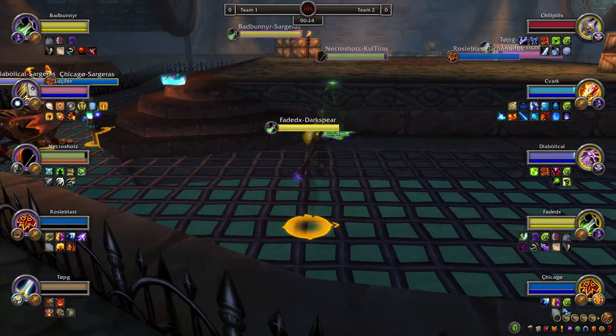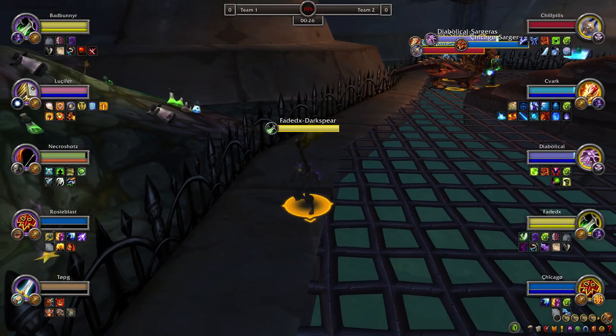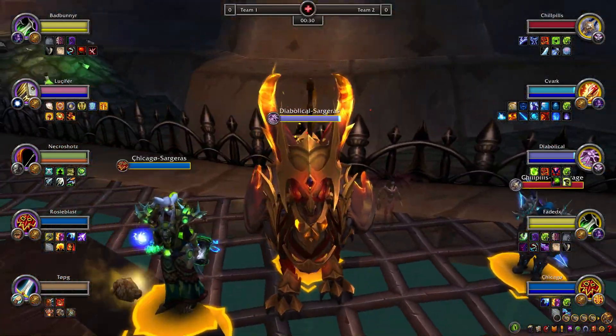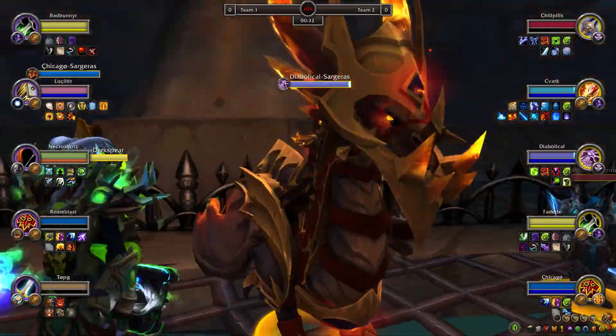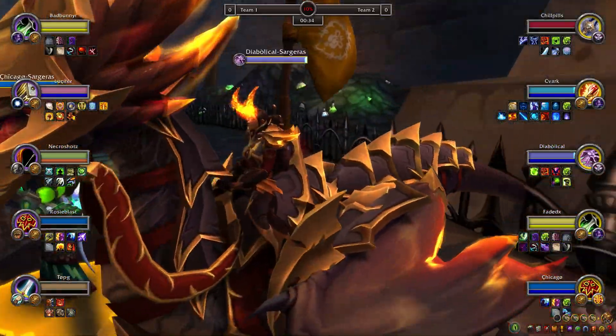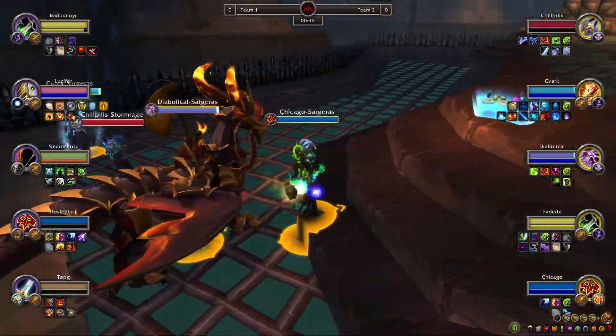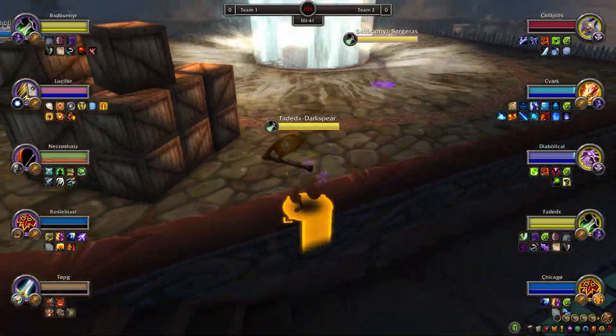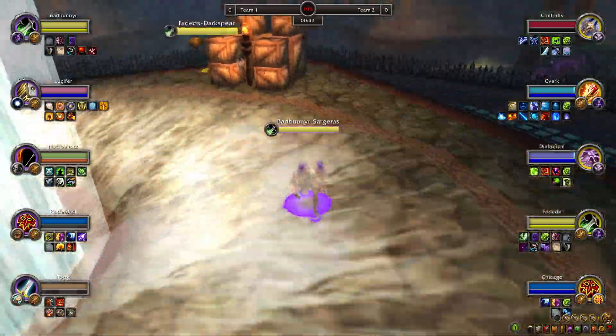Bad Bunny's gonna be first up versus Faded X. He should be aware that there's one south over in team one - I'm probably dueling that guy. On the team we've got ourselves C Mark in the back of the frosty, with Diabolicals joining back in as the Destro. I like this set a lot. Chicago on that team as well as Chill Pills over waiting for his turn, as both rogues are in cells.